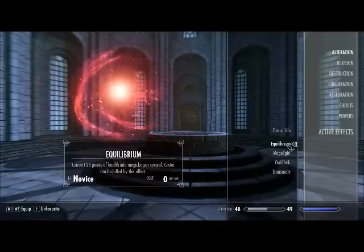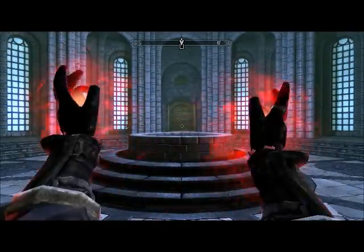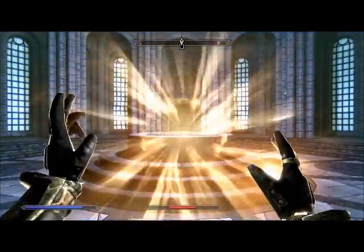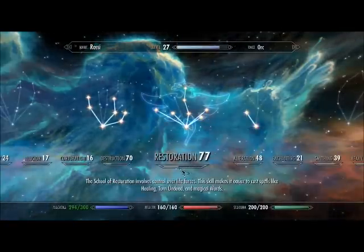I will demonstrate to you what it's about. Here I'm going to show you the spell. When we use it, our health is drained. Now, if we switch to our healing spells, we can then give ourselves some health back. And this, in turn, gives us small amounts of points in our restoration leveling bracket.